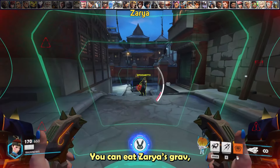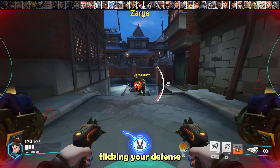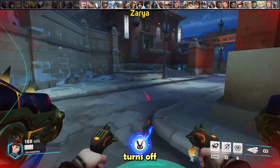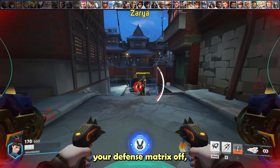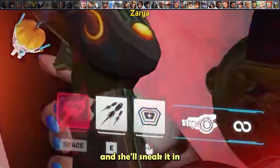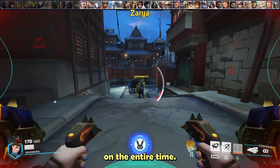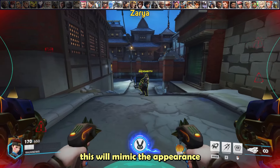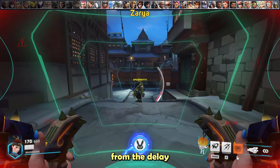You can eat Zarya's grav, but it can be difficult to guess when she'll use it. Some recommend flicking defense matrix on and off to bait it, but when you turn it off there's a delay when you put it back on and she can sneak it in. Instead, keep your defense matrix on the entire time, quickly flick behind you, and flick back onto her. This mimics the appearance of an opening without suffering the reactivation delay. However, there's a lot of luck involved, and the higher you climb the less people will fall for it.